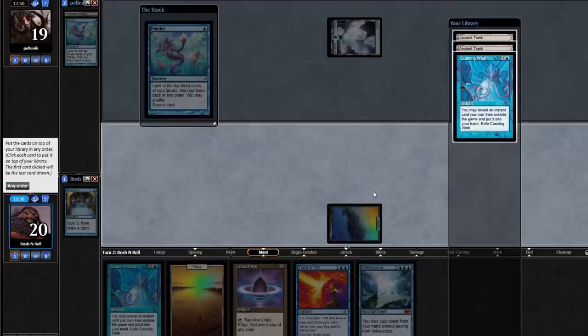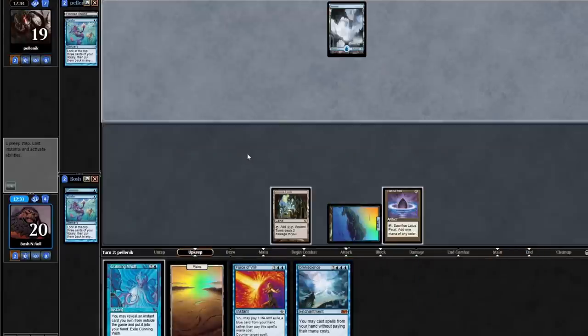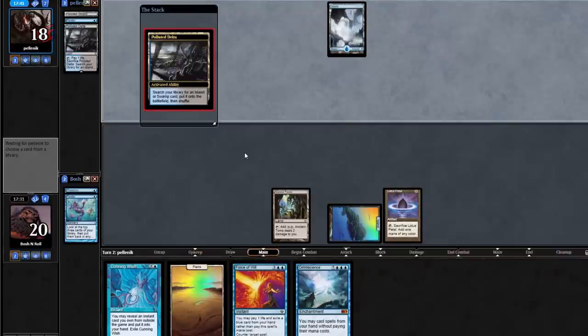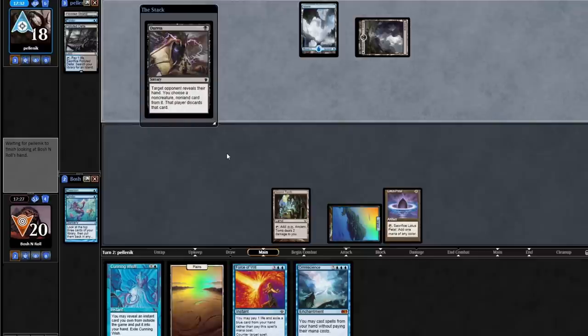Ancient Tomb, Ancient Tomb, Cunning Wish. I can set up a multi-turn line: Cunning Wish for Intuition, Intuition for Show and Tell, Show and Tell Omniscience. I'm not going to shuffle. I can use the extra Ancient Tombs to play around soft permission because we know this deck has Flusterstorm in it. They also have Surgical Extraction, which makes Intuition really bad. I'm going to let this resolve — they'll probably take the Cunning Wish. I guess I just Cunning Wish for Show and Tell... wait, no. I do have to Cunning Wish for Intuition — you cannot Cunning Wish for Show and Tell out of your deck. They took my Force of Will — that probably means they can win a counter-war.